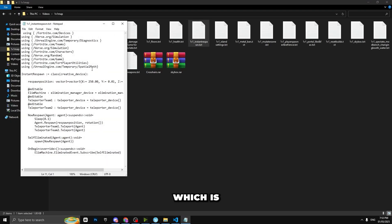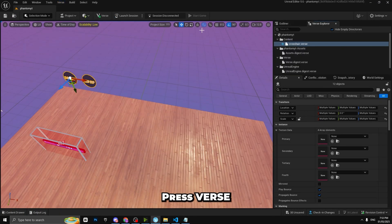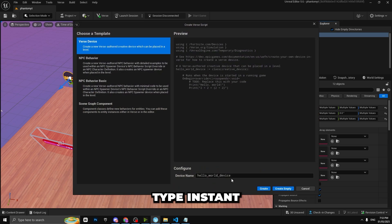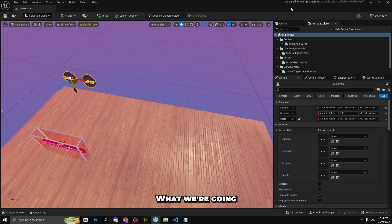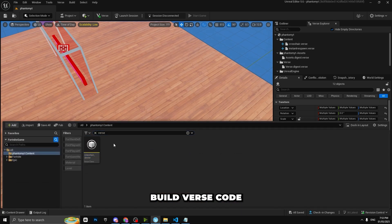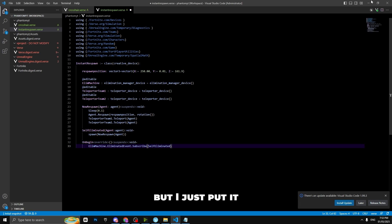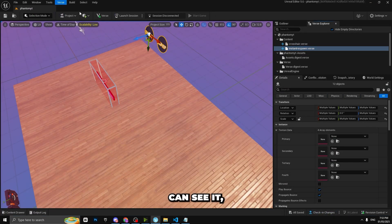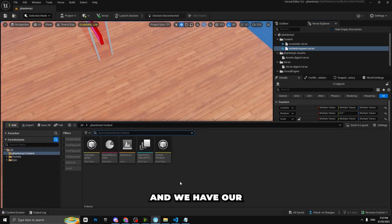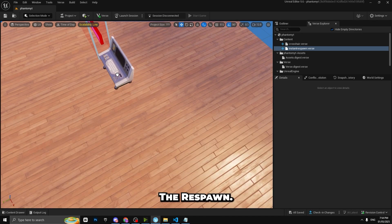Next is Instant Respawn, which is also a Verse file. Go to Verse, open the Verse Explorer, right-click and add a new file. Create Empty, then press Build Verse Code. As you can see, we now have the Instant Respawn device here.